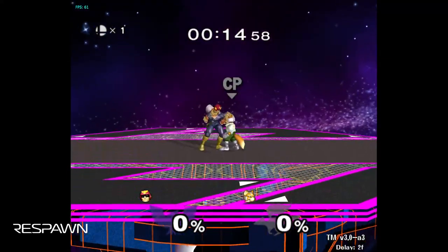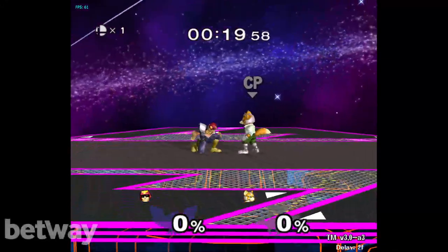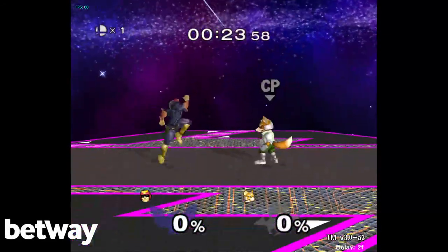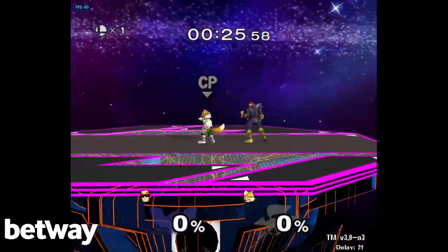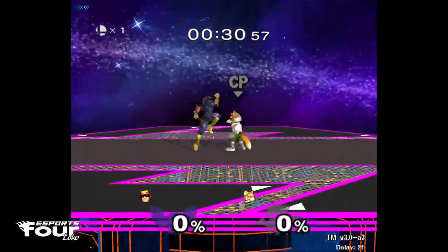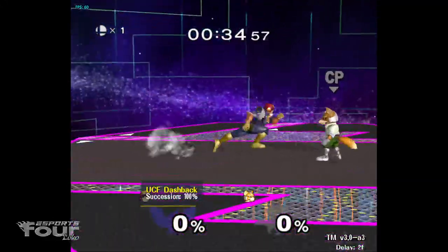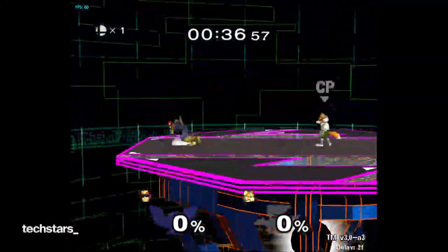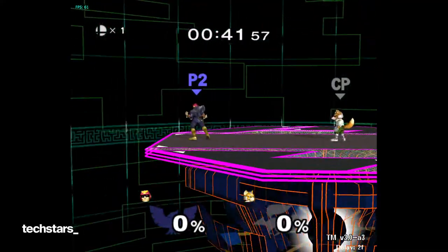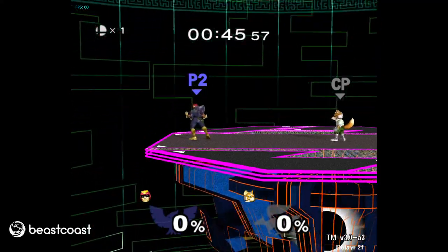Typically a Fox will CC and shine or down tilt, maybe jab. You can hit Fox with one of your weaker moves and he has a good chance to hit you back at lower percents. Stomp totally beats it completely. That alone makes it very strong. Characters like Sheik don't have anything like that, Marth has tipper down air but it's awkward to use. A lot of characters do not have the luxury that Falcon does, even the ones better than him.